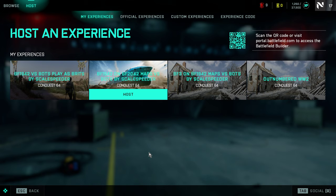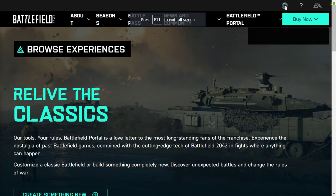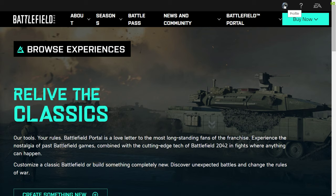What we're going to do is make your own game mode, your own experience. To do that we need to go to the Battlefield website, which is a bit crazy — I don't know why they couldn't have done something in-game. I'll put a link in the description below. What you need to do is log into EA on this website with the same account you use to log into Battlefield 2042 on your console or PC, and any experiences you create will automatically appear in your copy of Battlefield 2042 when you go into Portal.